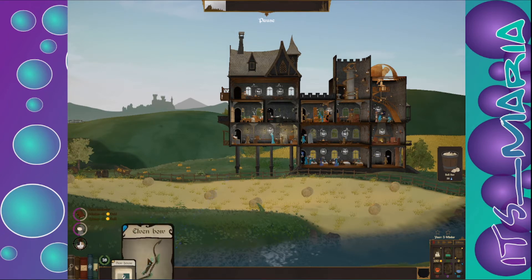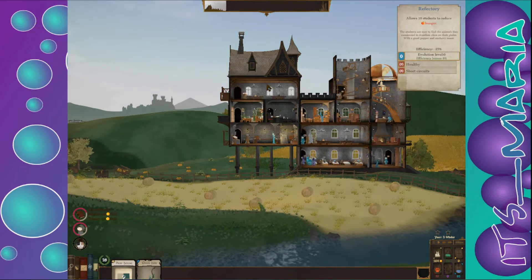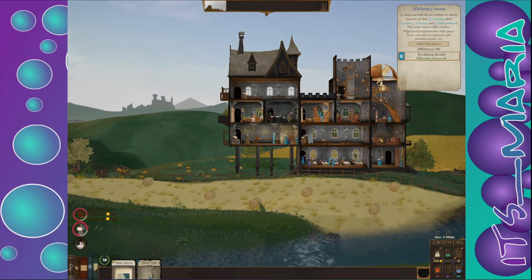Hold on — before we use the card, what room is this? Enchantments, nature, shadow... alchemy room. I think we're going to go with the alchemy room for right now.